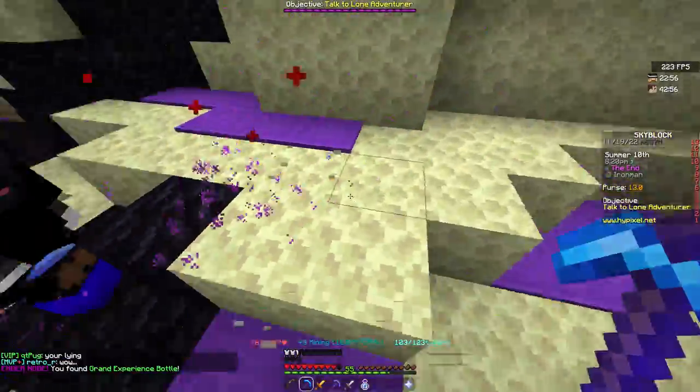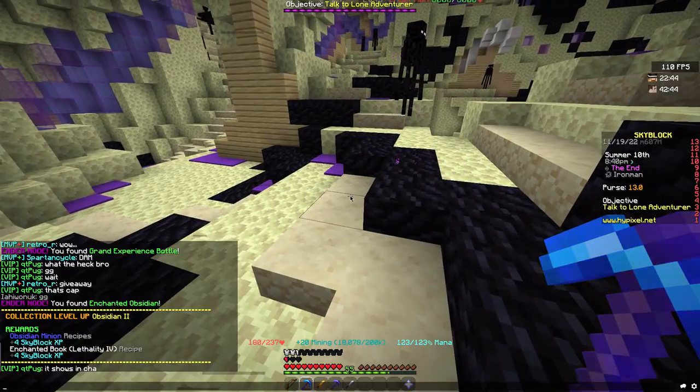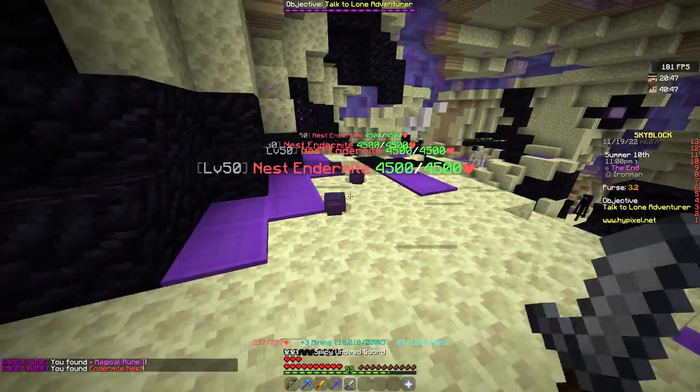I finally found some ender nodes and got a GXP bottle, so that's pretty cool. On this one I got some enchanted obsidian so I'm feeling pretty rich. And here's where the money gets made — and nope, I die immediately.